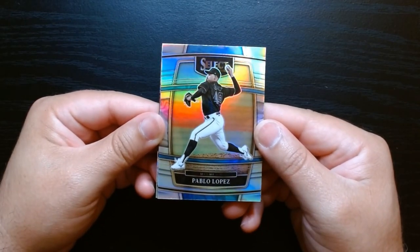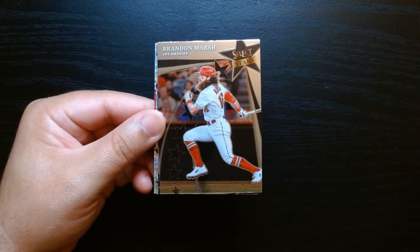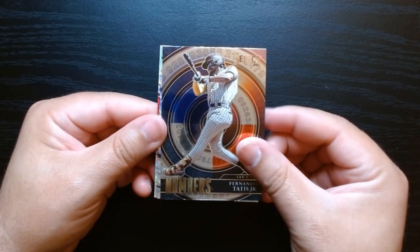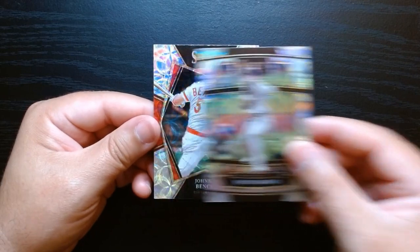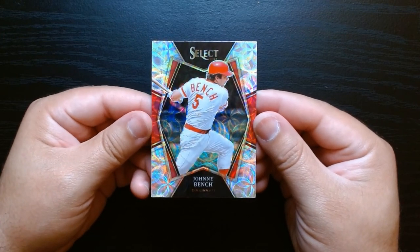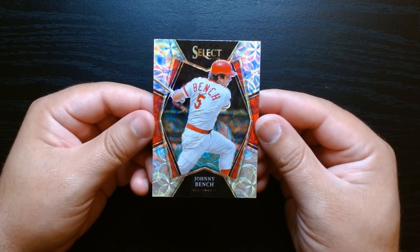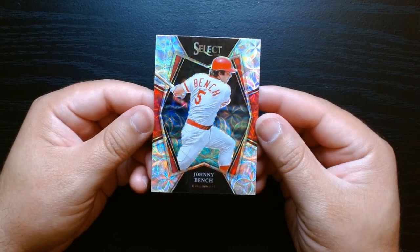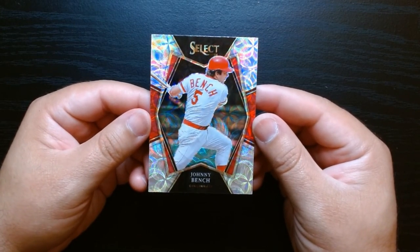To do a short recap — it was only 12 cards but these were the better ones: we got the silver of Pablo Lopez, the Select Stars of Marsh, and the numbered card of Tatis Jr., that's a pretty cool one. And we got our three blaster exclusive scopes — Jamer Candelario, Joe Musgrove, and definitely the better one, the Hall of Famer Johnny Bench. That was a 2022 Select Baseball blaster and it was pretty cool. It was my first time opening Select Baseball — I always open the other sports that come in Select, but this was fun and I hope you guys enjoyed it as well. See you next time, take care.